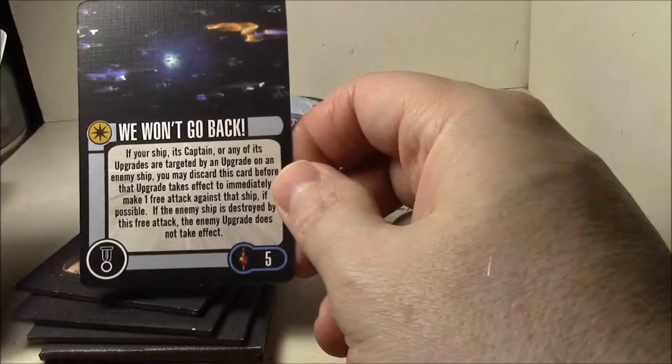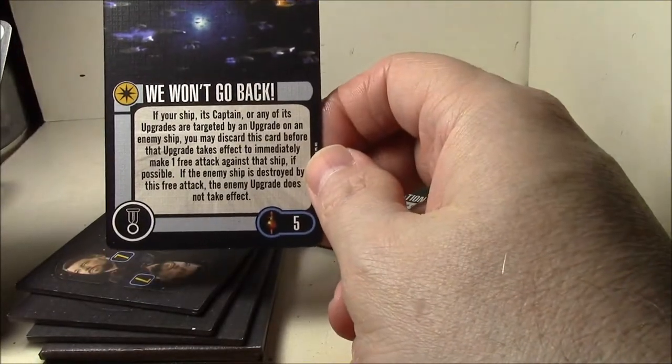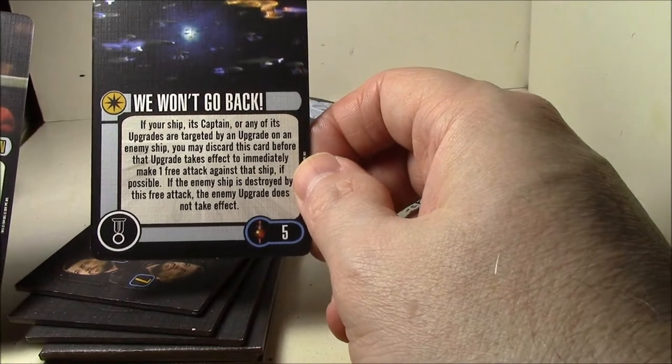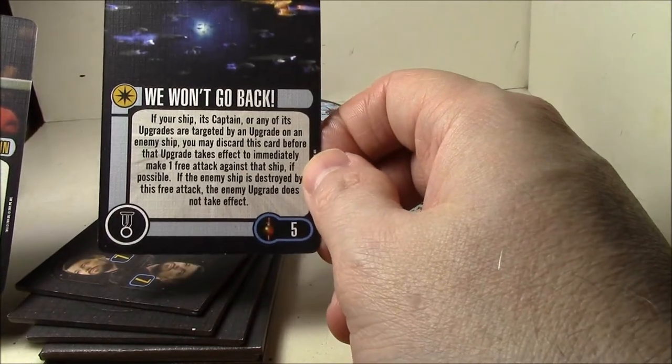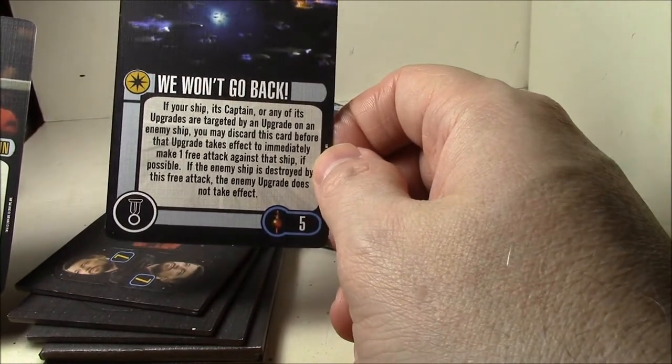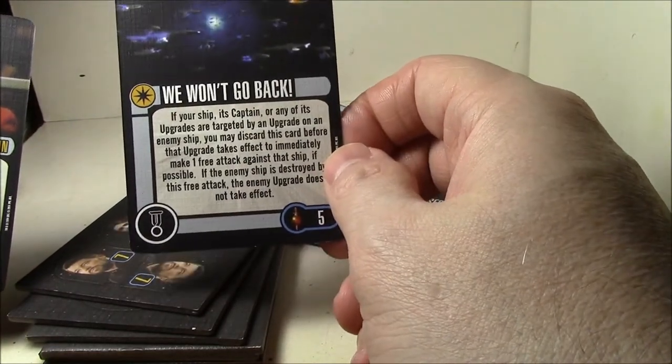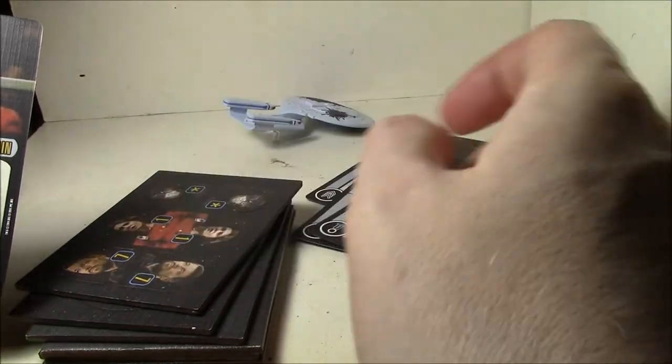"We Won't Go Back!" — if your ship, its captain, or any of its upgrades are targeted by an upgrade on an enemy ship, you may discard this card to immediately make one free attack against that ship, if possible. That's pretty cool. I love that card name — I love that part of that show.